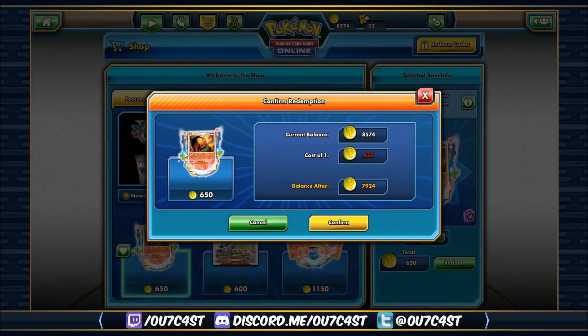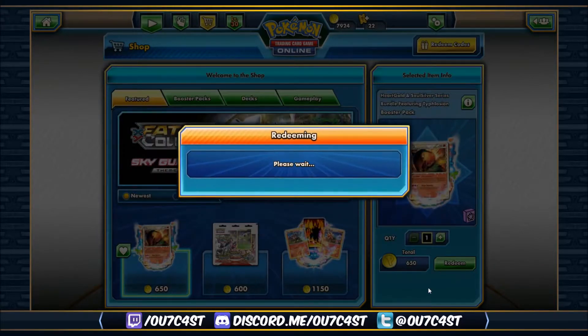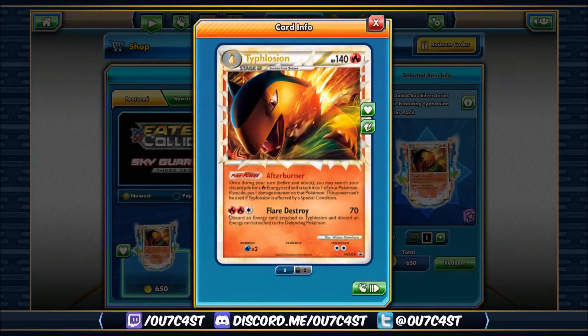I bought one of these before when they were in the shop a couple months ago, but I think that bundle came with a different set of booster packs. Click Confirm — there we go! There's a Typhlosion Prime. It has the Afterburner Poke-Power: once during your turn before you attack, you may search your discard pile for a fire energy card and attach it to one of your Pokemon; if you do, you put one damage counter on that Pokemon. This power can't be used if Typhlosion is affected by a special condition.